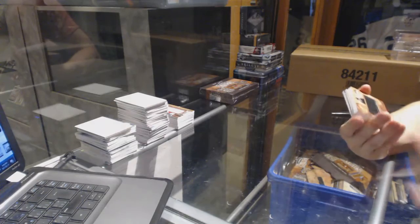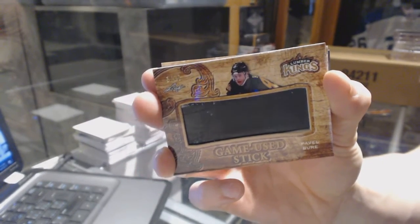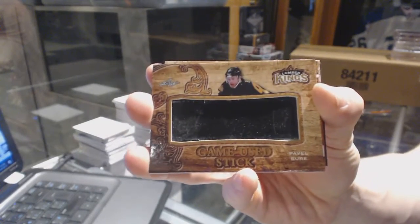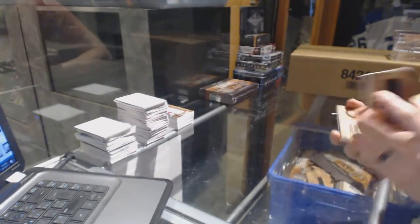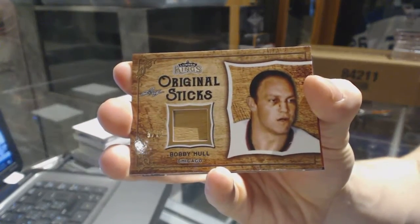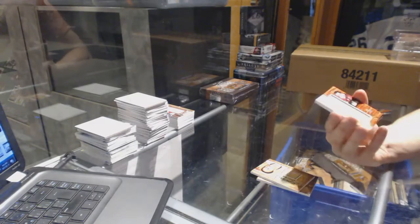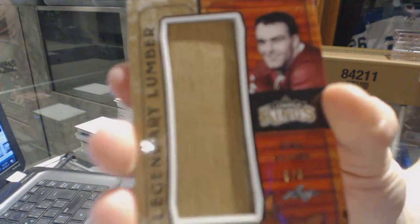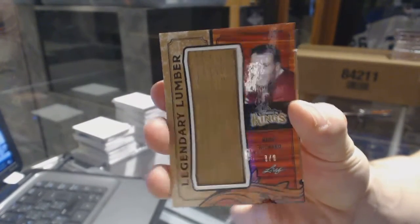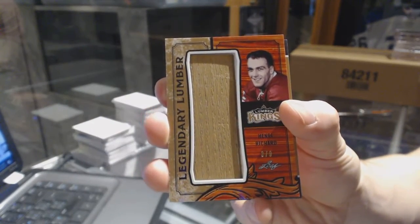We've got a game used stick, number five of twelve, Pavel Bure. We've got original sticks, numbered five of twelve, Bobby Hull. And we've got a legendary lumber, number three of nine, Henri Richard — three of nine, legendary lumber Henri Richard.